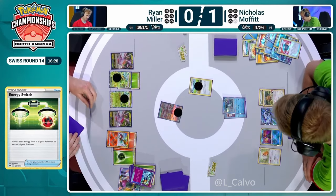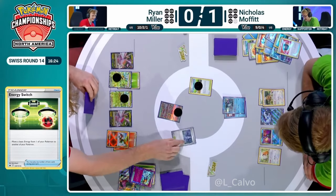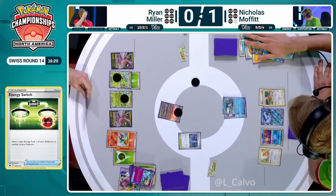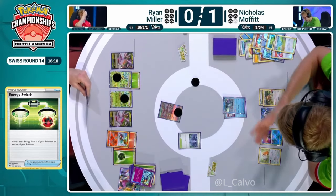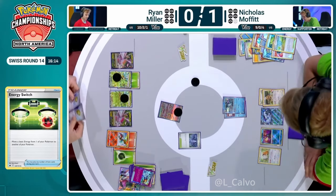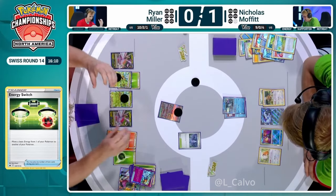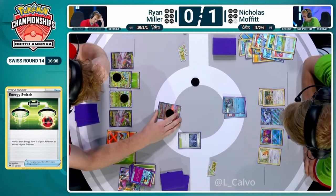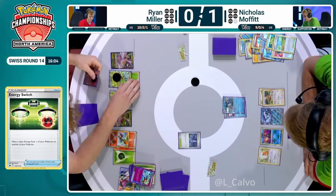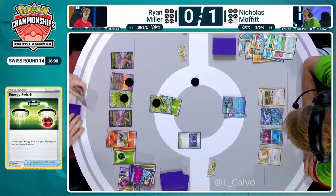That's so heartbreaking. So now what do you do? Do you leave the Mew in the active? I think you've got to go Regidrago V. I think you've just got to give up Regidrago V here — you've got two of them, right? I think you do. So you've got to keep the draw around with Mew EX, especially as you're going to have a low hand next turn. And if you lose a Pokémon, both of those Nest Balls are live targets. You've got to protect the Mew — you don't want to give up the Regidrago, but I think you have to.